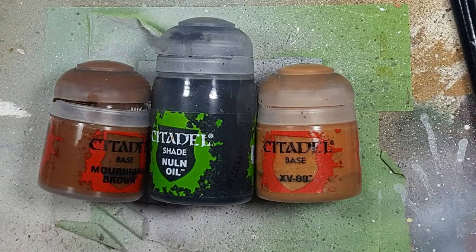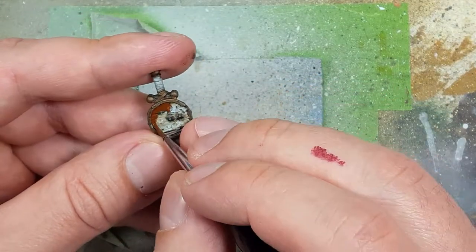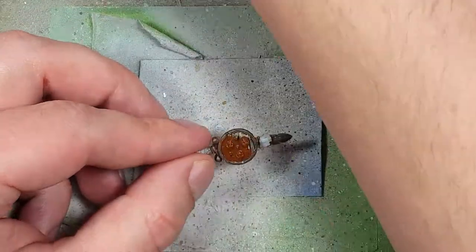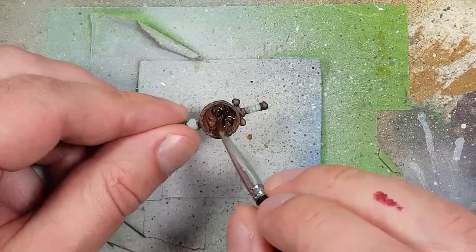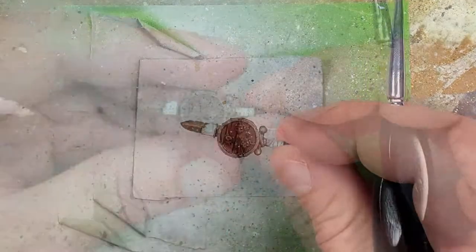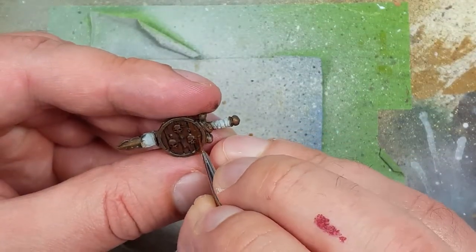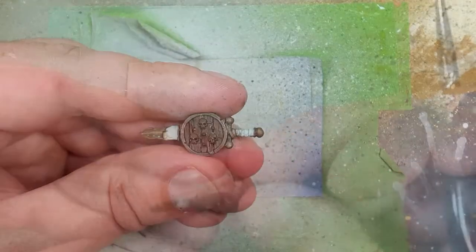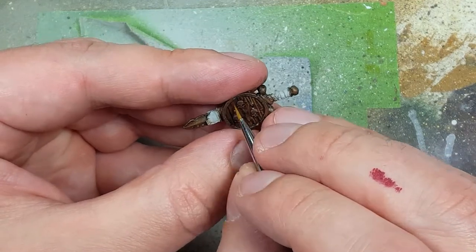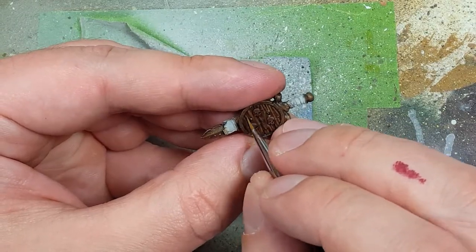Now with Mournfang Brown, Nuln Oil, and XV-88, we're going to paint the wood shield on his back. We'll start with a base layer of Mournfang Brown, then apply a simple layer of Nuln Oil — I wanted to differentiate it from the ropes, and the Nuln Oil will make it look very different. Once that's done, we're going to take Mournfang Brown and paint straight lines with a fine brush up and down to add wood grain. Then we'll go with XV-88 for a very fine wood grain on top — looking back, I probably would have mixed one-to-one Mournfang and XV-88 because the XV-88 is a little too powerful in contrast.